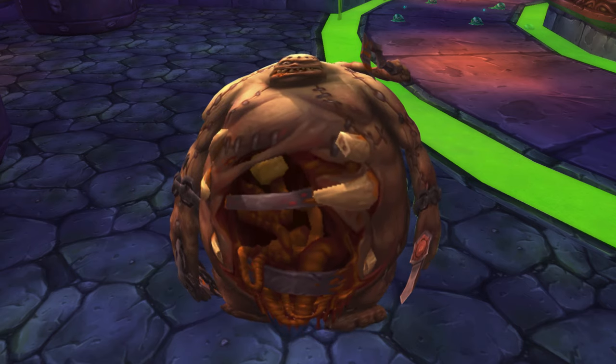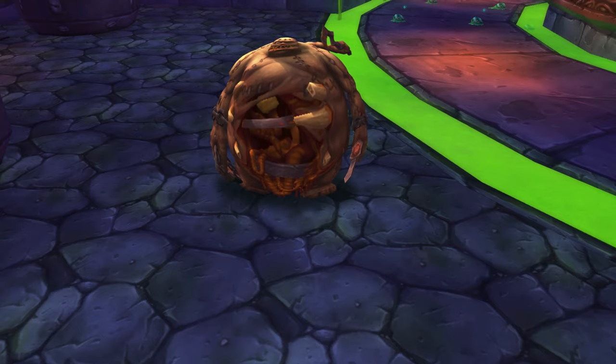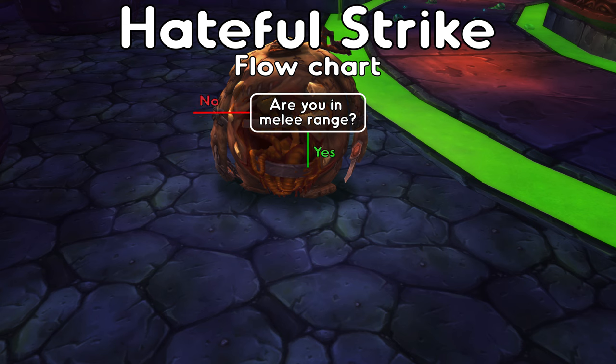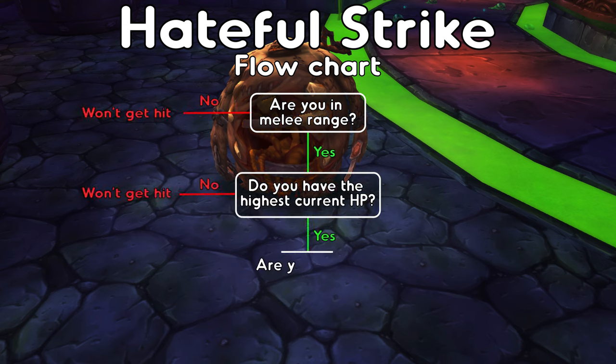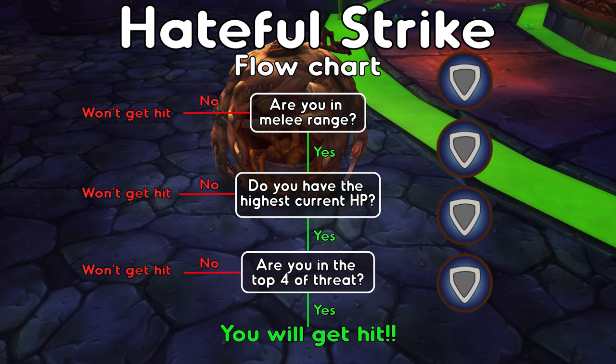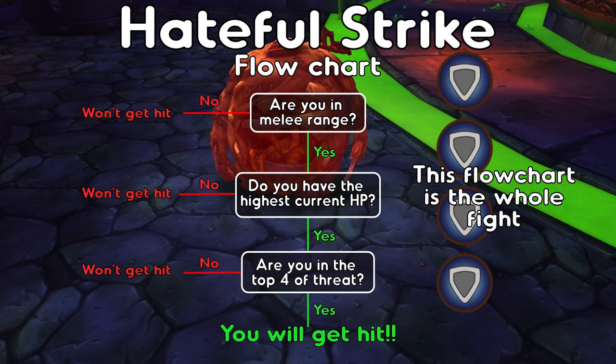Patchwerk. This fight has pretty much one tactic: Hateful Strike. This deals a lot of damage to a person in melee range that both has the most health and is within the top 4 of threat — this won't hit your main tank. It is a good idea to have at least 4 tanks to soak these hits. Heal up the off tanks ASAP so they can continue soaking. At 5% the boss will enrage, so hold cooldowns for that; otherwise he also enrages at 7 minutes.